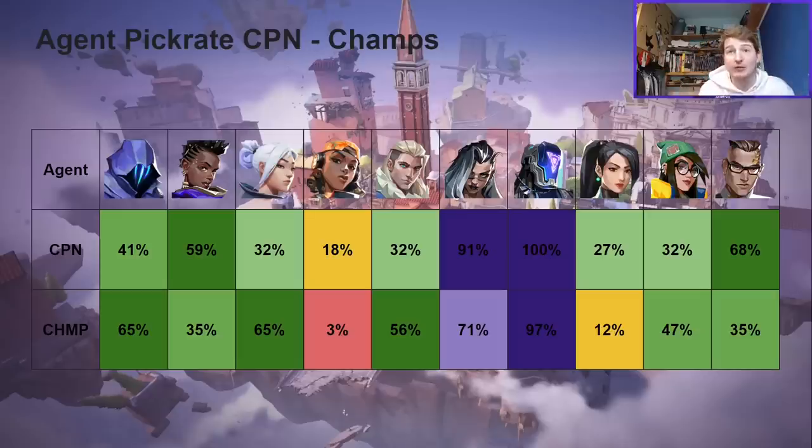While some agents dropped off, there were beneficiaries: Jett and Sova were big gainers. There was a clear shift toward those two agents — instead of maybe Fade or Raze, teams were going back to Jett and Sova.